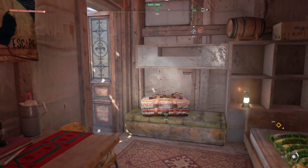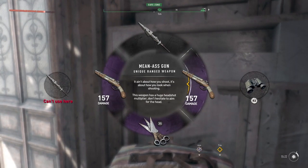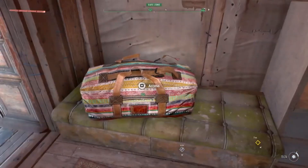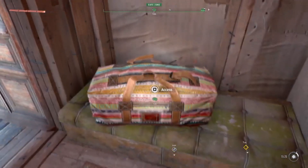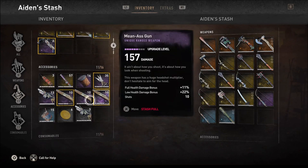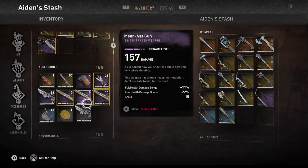One final thing I've noticed here is these mean ass guns are throwables. Now if you look at them, they are a proper firearm. The community has been asking for firearms for a year and a half, and it's sad that it took Techland — the developers of Dying Light and Dead Island 1 — that long to add in such a basic weapon in a zombie game. But here we have the mean ass gun, a throwable for some reason, as it's in your accessories in the throwable slot.